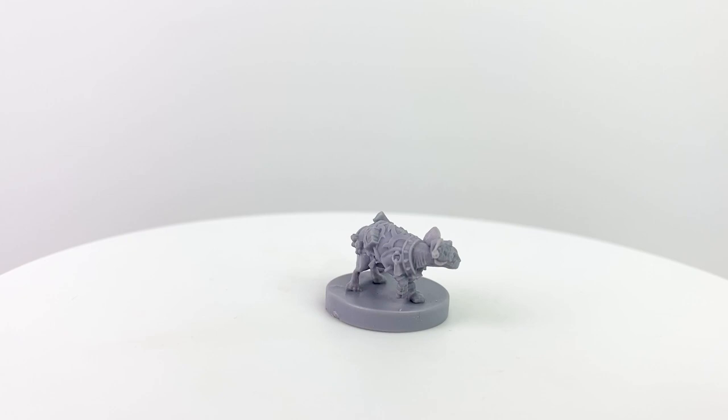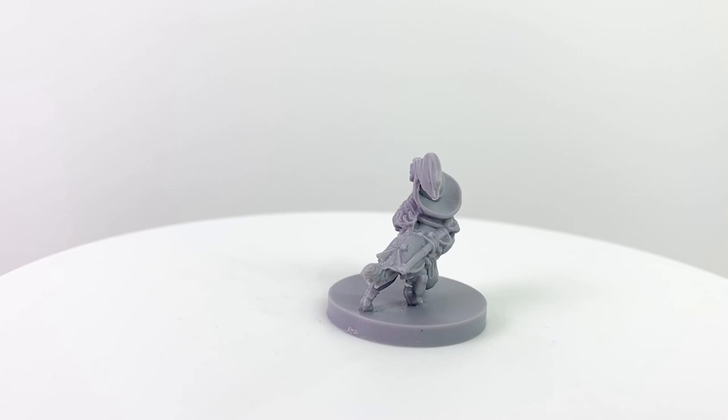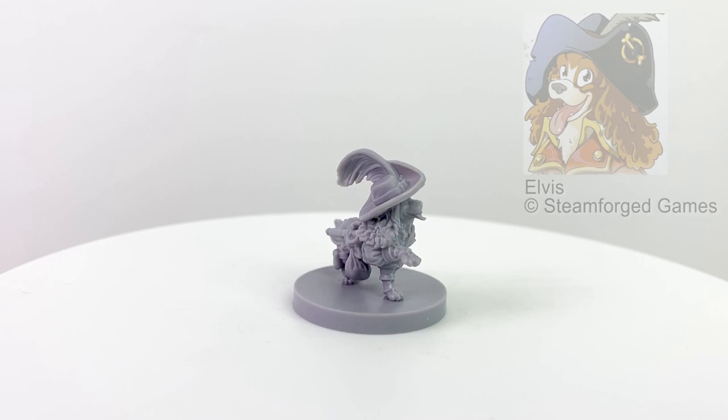Elvis is a male cavalier bard and the self-titled creator of laughter and teller of tales. If D&D had a swashbuckler class, Elvis would fit the bill as everything he does is driven by a little extra theatrical flourish, or panache if you will. He comes armed with a rapier, leather armor, and a lute to use when he sings about his own escapades.